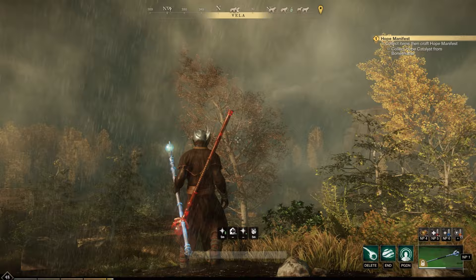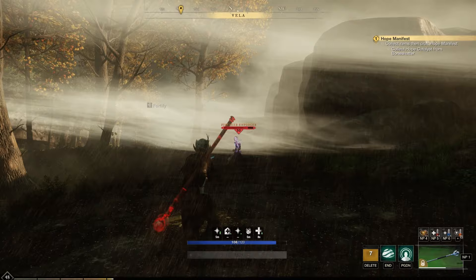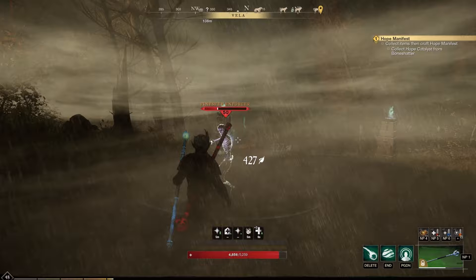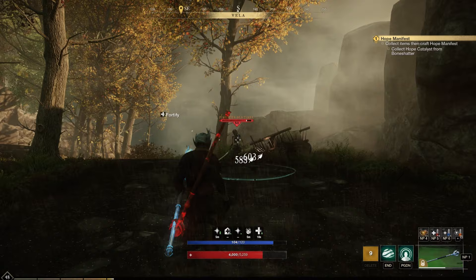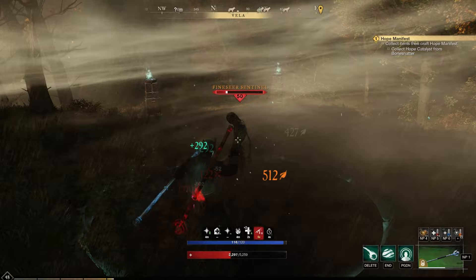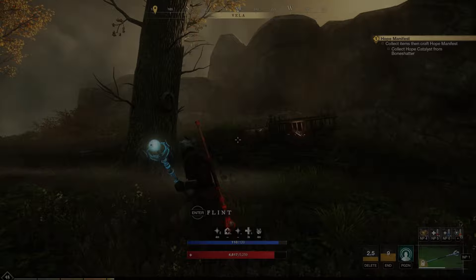Holy crap, look at this place — angel music in the background. Definitely looks nice, and this is already a completely different weather than we saw earlier. Apparently this is the location we need to be. Level 50 mobs, no elites I think, because they are dying rather fast — well, not fast, but proficiently I guess you could say. We need to collect Bone Shatter, so I presume that's like one enemy that we are going to need to locate.